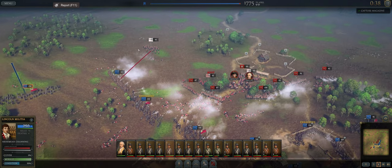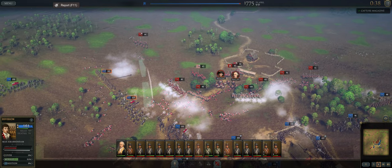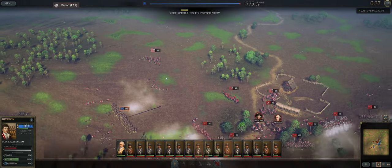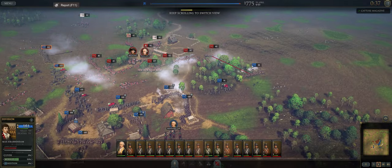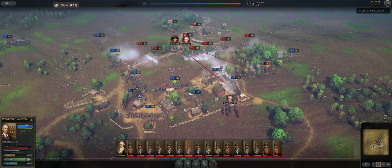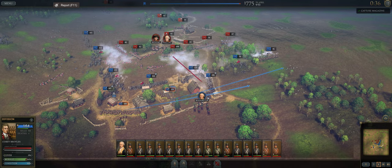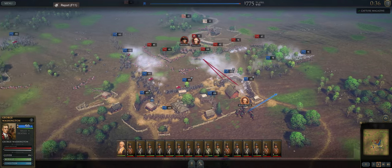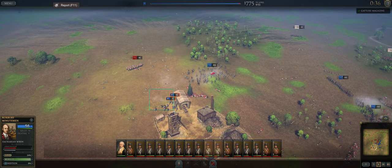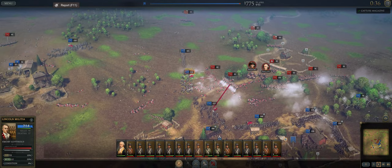We're just going to chase that unit out over there — that unit is gone. When the enemy has flags, I think they're supposed to represent white flags, they will route off the battlefield, and that means you no longer have to deal with that unit. Let's have these guys roll around this way. This scenario is a lot easier when you get to use your regulars — that definitely makes it a lot easier.